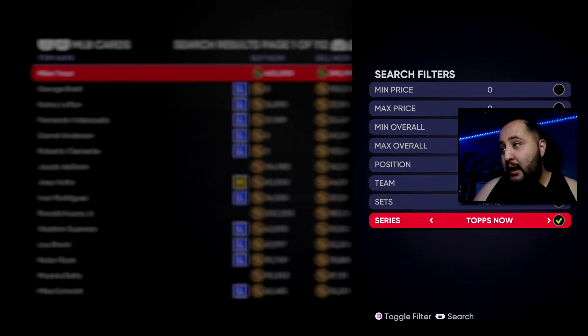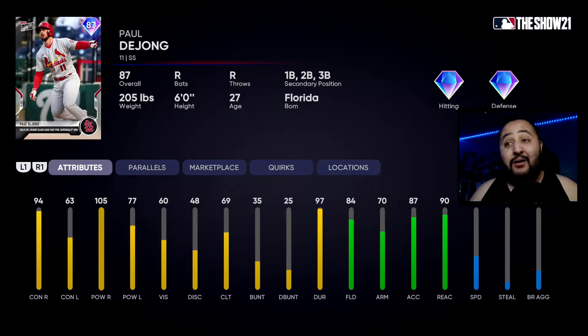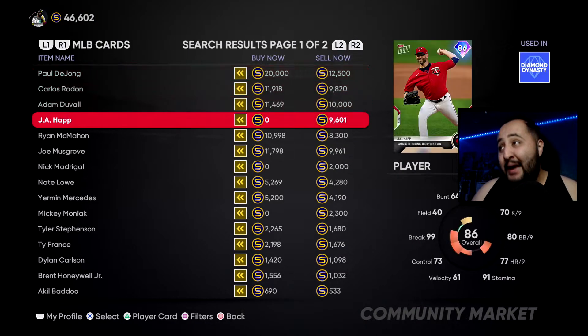Tops Now — Paul DeYoung. The update just came out 20 minutes ago and someone already has him. He has 94 contact against righties, 105 power against righties, so he's a righty killer. He's a shortstop and plays first, second, and third in the secondary positions. 63 contact against lefties, 77 power against lefties — not too bad. 84 fielding, 70 arm which will get the job done at shortstop, especially with 90 reaction.